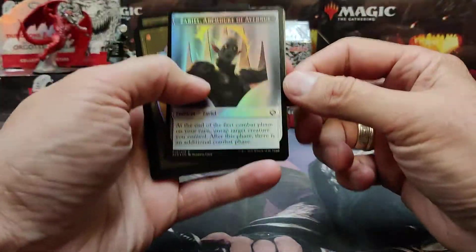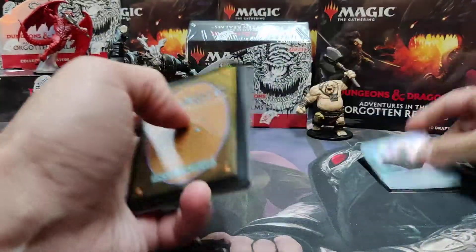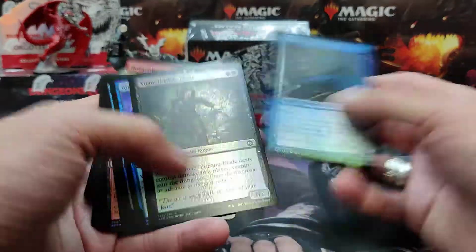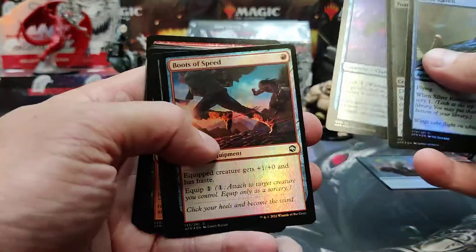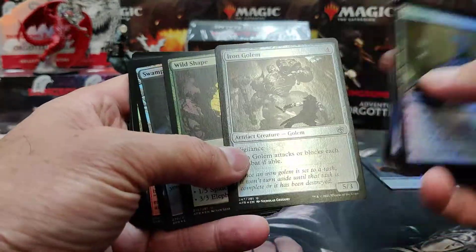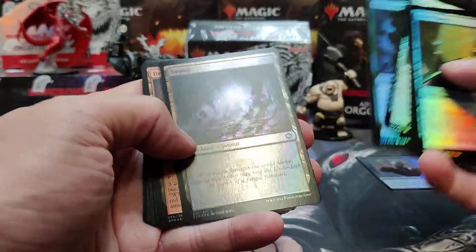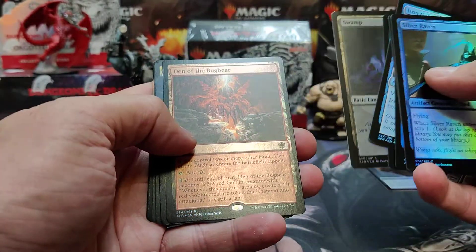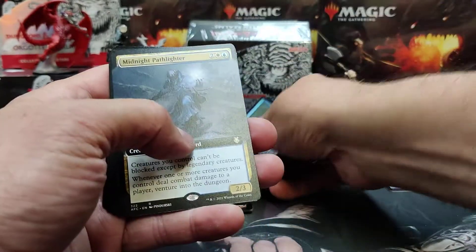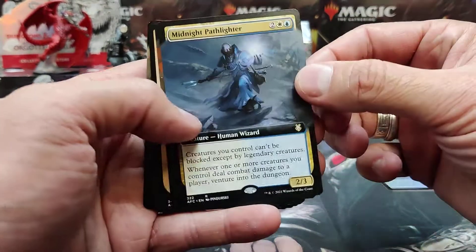It looks like we're going for a Tiamat — that would be a big hit. There's a nice foil token, make a pile for that. Let's go through our common foils here. We're into some uncommons now — Wild Shape, nice foil land, Den of the Bugbear foil rare, Midnight Path lighter.